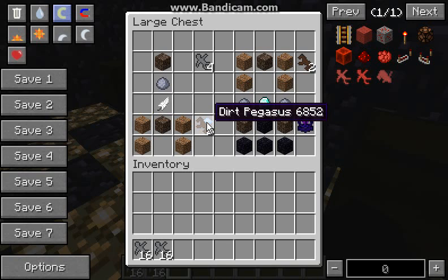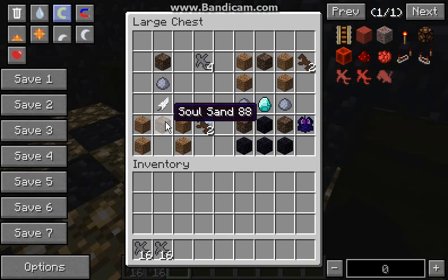You can also make Pegasi, or Pegasus. These are the same recipe as the horse, only you add a feather on top. I finally got rid of my family that is messing around in the background. If you can hear background noise, I apologize. To make the Dirt Pegasus, you need to add a feather above the soul sand.